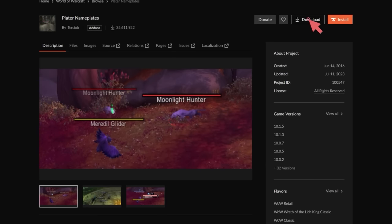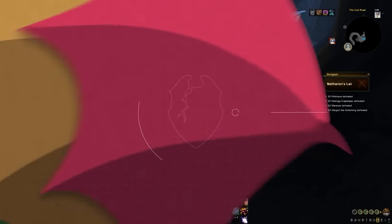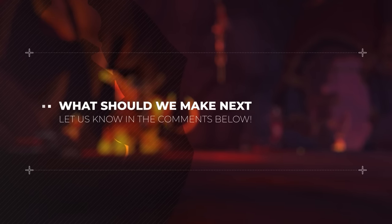So if you don't have Plater already, download the add-on, then log in and park yourself next to some target dummies, or even visit your nearest dungeon as we show you how to configure this add-on to be stupidly OP. And if you're new here and you want to see more content just like this, be sure to subscribe and drop a comment below on what guides you'd like to see us make next.